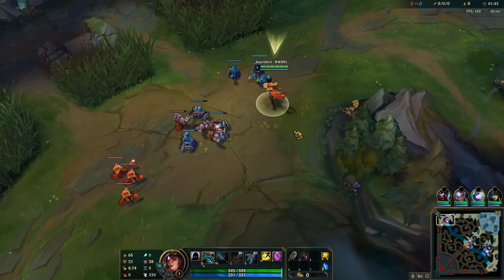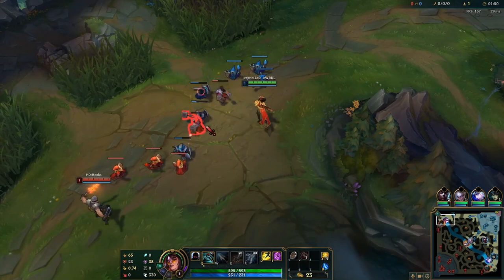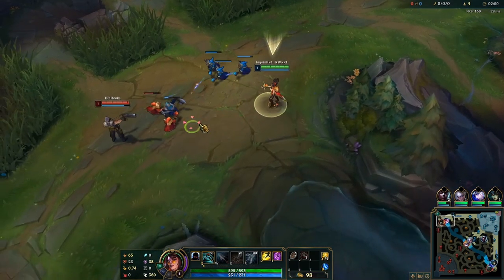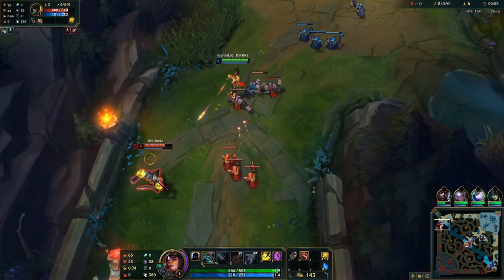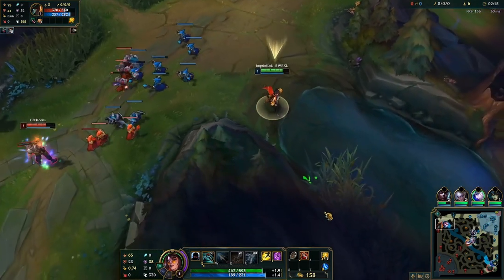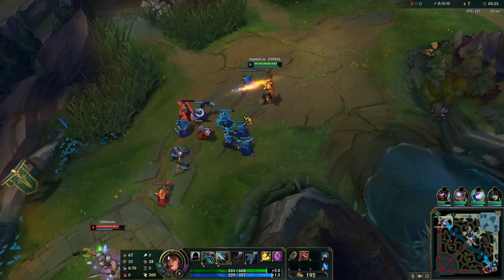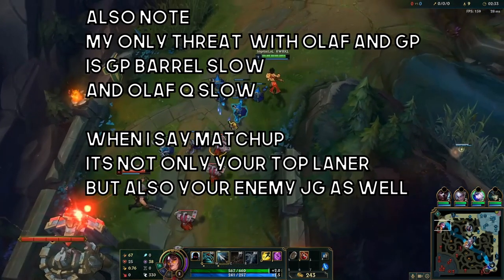Everyone does it whether they know it or not. Spacing is pretty much just the area of influence that the enemy champion has against you. GP doesn't have any range and I have a bunch of range in my auto attacks, so I beat GP in this matchup. GP really needs to watch where I'm going — he's not spacing well enough, not keeping his distance, so I can chunk him for half HP. I do have to be mindful of GP's barrels, because if I don't pay attention to his minions, I'm going to take a lot of minion aggro when I auto GP.